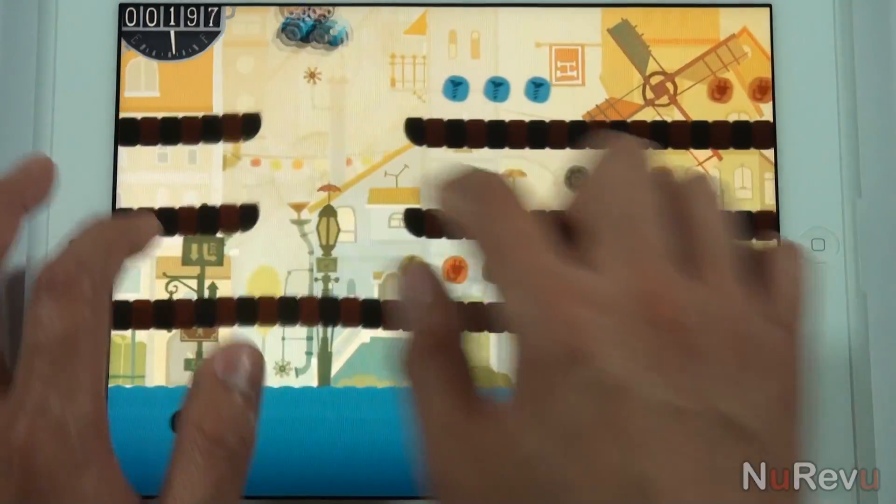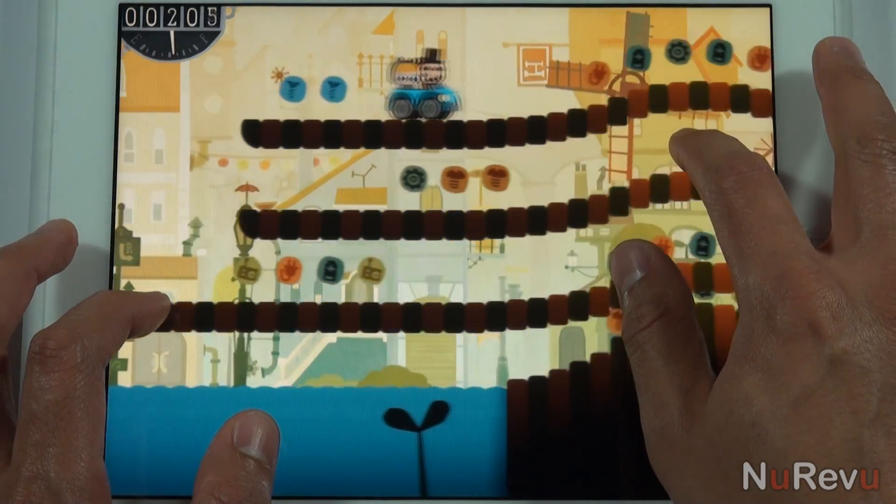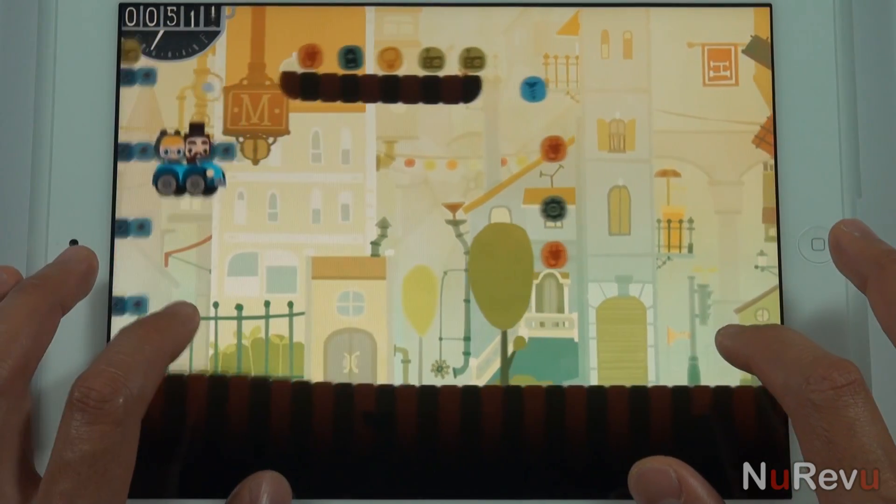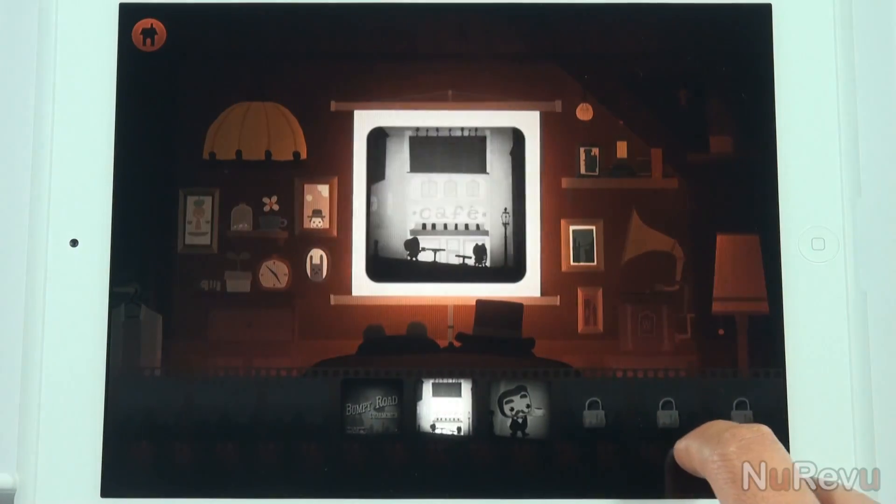This game mode isn't as easy as it may seem. You'll need the right timing to make platform jumps and properly build up speed to leap over holes. You'll also collect pages along the way to tell the story in the memory lane option.